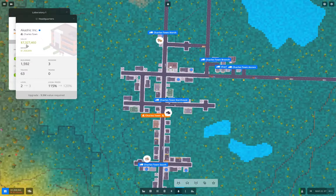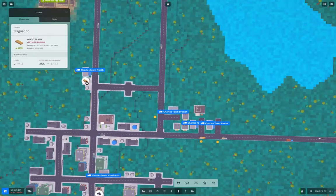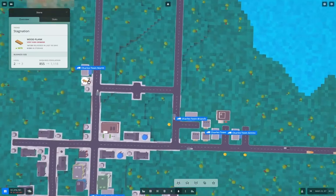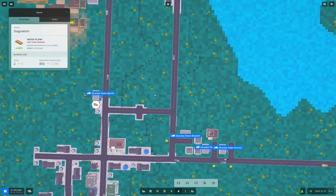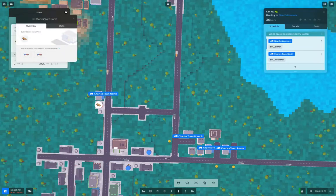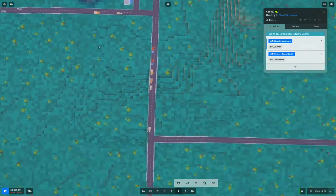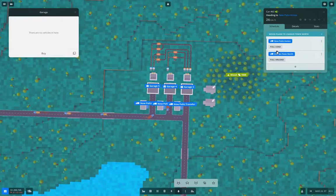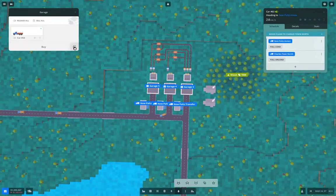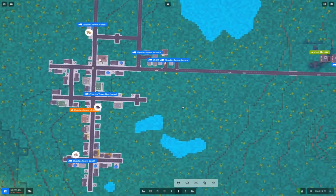Our company value is 7.3 million and we need 9.5 million to upgrade the headquarters. Adding deliveries here — we might just need to add a couple more trucks on that line. If I'm going to duplicate this a couple of times, release those ninjas. That's a fair distance that the trucks need to haul.